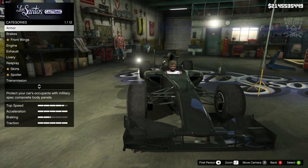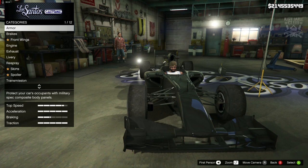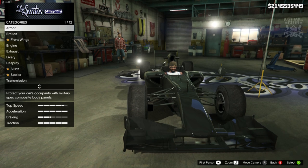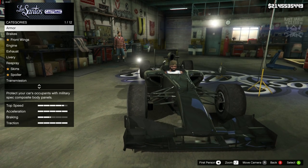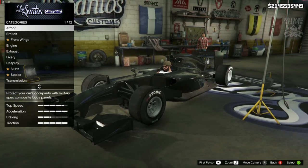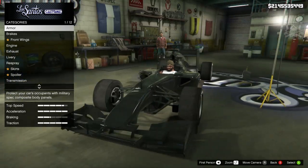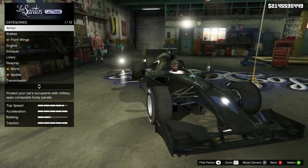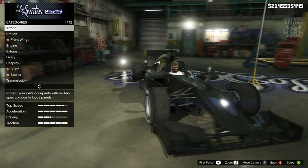The overall design of the DR1 is actually really nice and I was really impressed with it overall, but it felt like it could be a little bit faster. Driving the BR8 to LS Customs actually felt a little bit quicker, and it's a lot more sleek in its design — it's not so wide and it just looks a lot more aerodynamic. So yeah, I'm digging the Benefactor BR8 at the moment, it looks awesome.